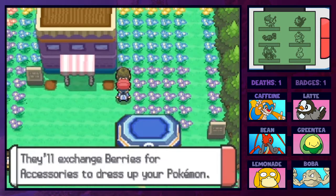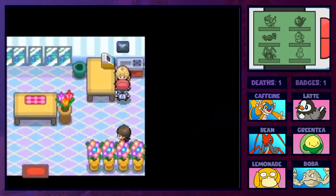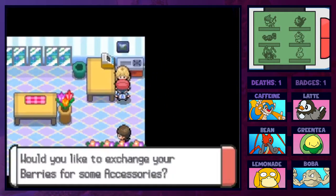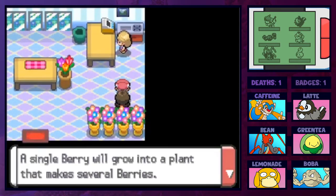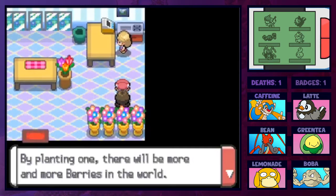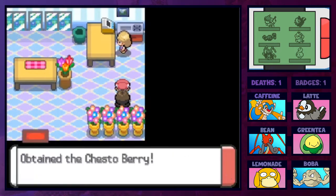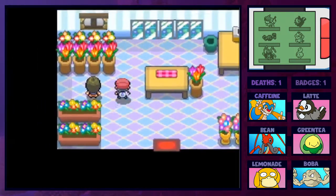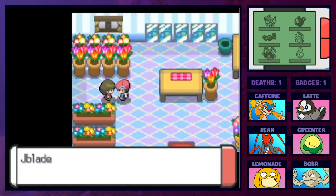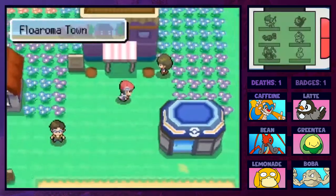We can buy some berries in here and trade. I think we get a watering can here as well. Talking to the NPC: she'll exchange berries for accessories, but I'm not interested. She explains that planting one berry will make several more. We get a free Chesto Berry - that stops sleeping. Then we get a Sprayduck watering can, which will allow us to plant more berries and get more in return.